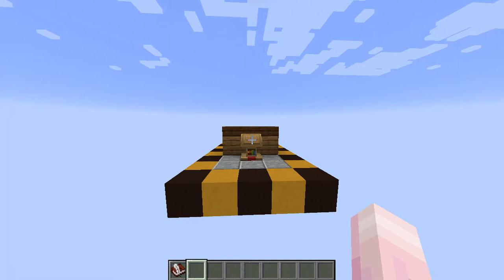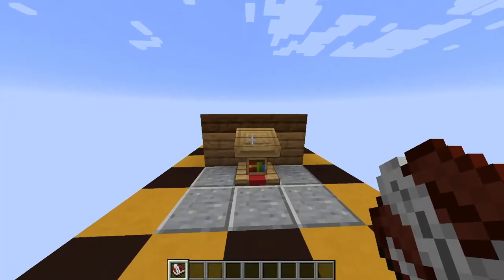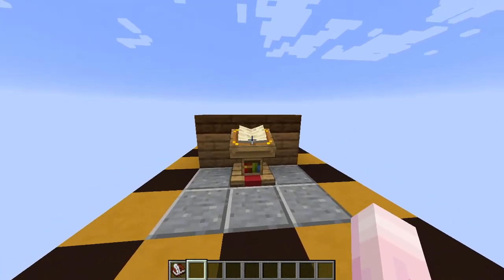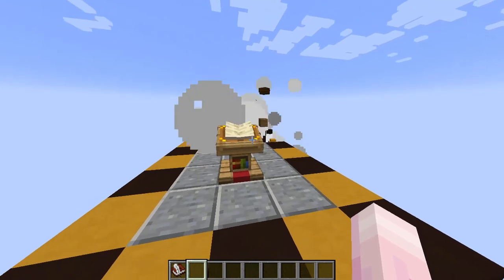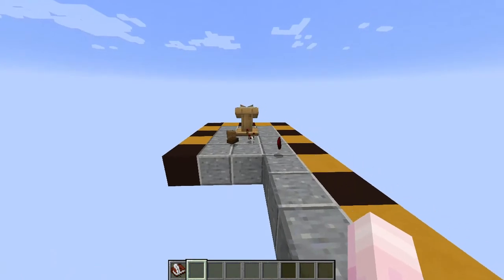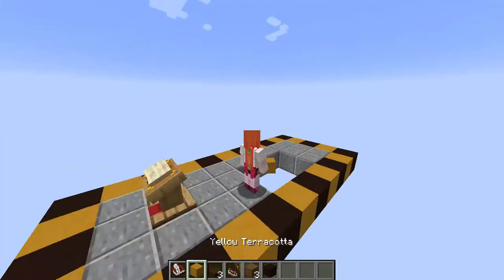This first trap is pretty simple. All you need to have is a lectern and a book. You take your book, you put it down on your lectern, and simply depending on how many pages you have, you'll have a fun time reading it. Because, as you can see right here, we have a book that says 'Please don't. No.' That was weird — a piece of TNT went off behind it, and that is really weird.